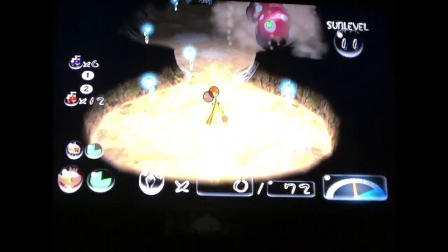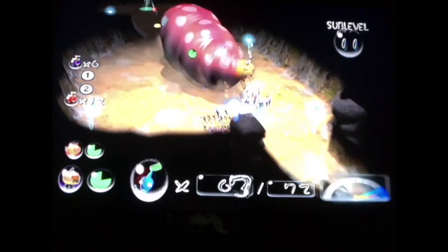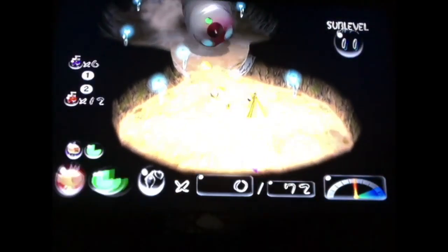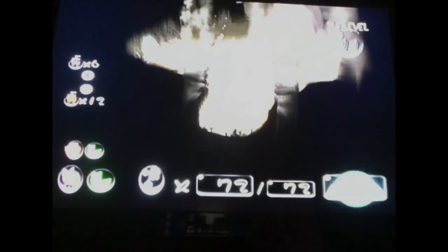And we got a white Gyro Block — from the game, Gyro Blocks. That's all the treasure, so I'm not going to worry about the other Emperor Bulborb. The eggs are over there, so I only had to take out one. I'm going to skip the other one and let it live, because it's going to stay underground and we'll probably never know what happens.